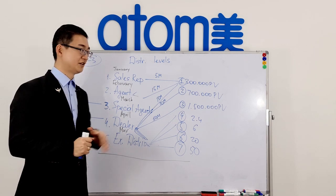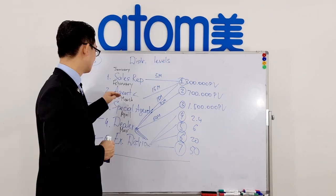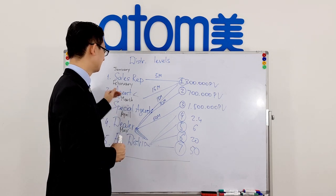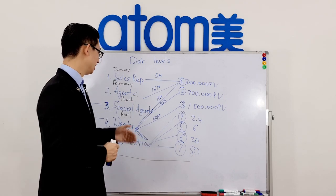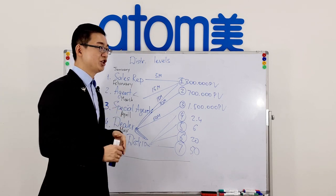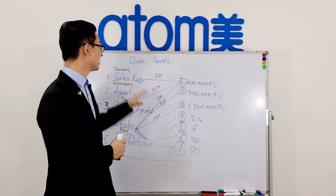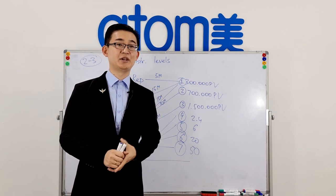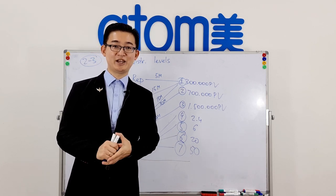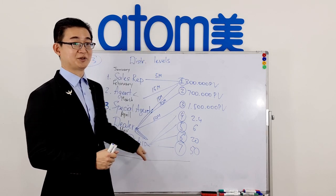In summary, there are five levels of distribution and you will achieve them naturally. My recommendation is to become an Agent as fast as you can, because this provides more efficient and comfortable work. You will become Special Agent when the time comes or when you are ready. If you have any questions regarding distribution levels, please ask them in the comments section below — I will surely answer them all. Please subscribe and press the like button.